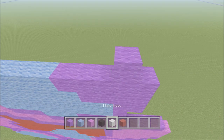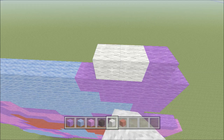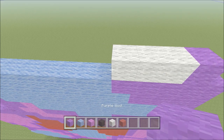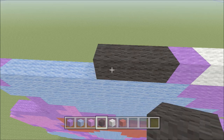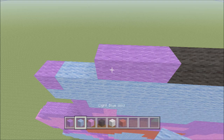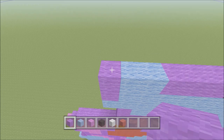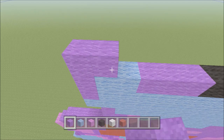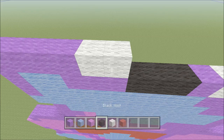Now we start the eyes. Switch to white and add three blocks of white, followed by one purple. Now for the nose — add three black blocks, then three purple. Build up on the left side — one purple, then to the right three purple, two white, three black.